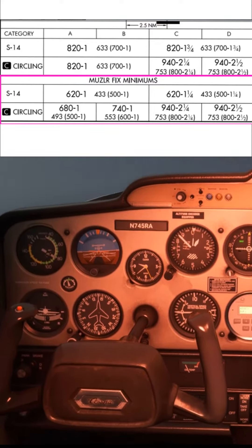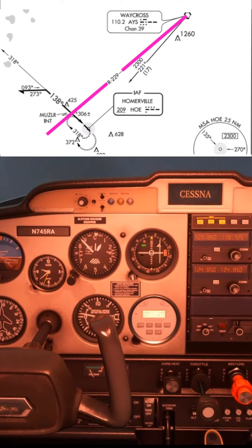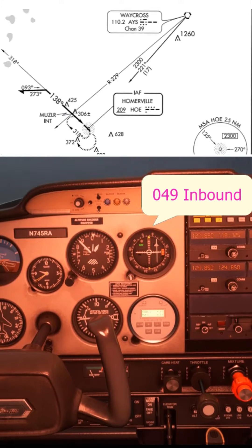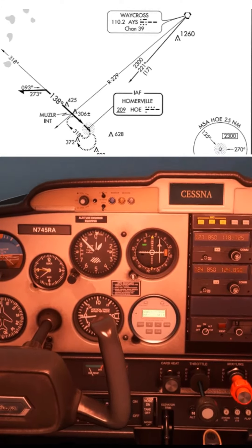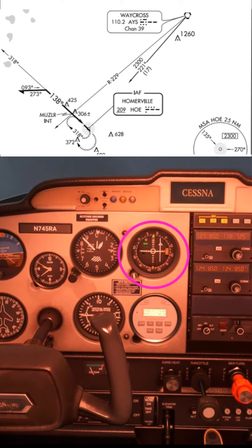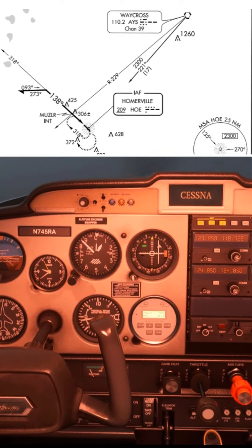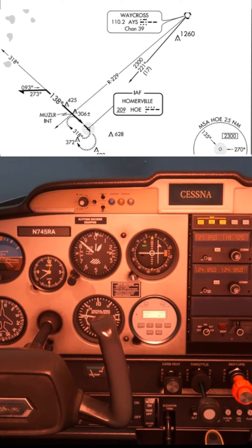The way we identify the Muzzler intersection is we set up the 229 radial from the Waycross VOR earlier on, and we put that in the OBS as a TO indication with 049 showing at the top. You'll see the needle here — when we start to come towards the Muzzler intersection, the needle will start to move in towards the center of the OBS, and that means we're coming up to the Muzzler intersection.